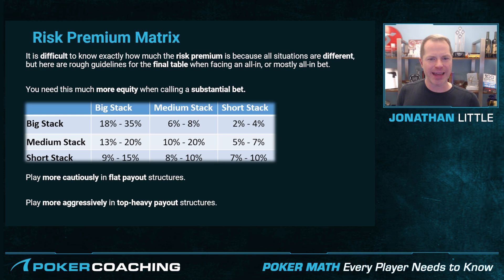It is difficult to know exactly how much the risk premium is because all situations are different, but this risk premium matrix will provide some rough guidelines for playing at the final table when you're facing an all-in or mostly all-in bet. This is essentially how much more equity you need when you are calling a substantial bet.